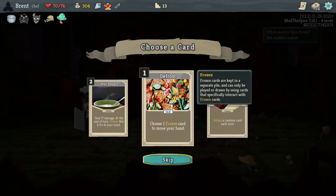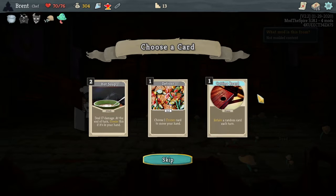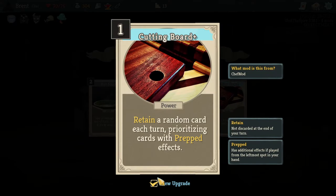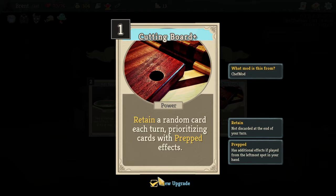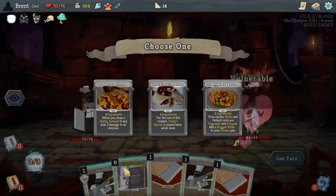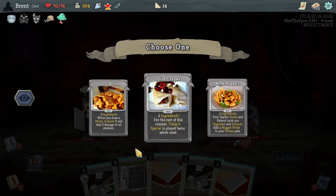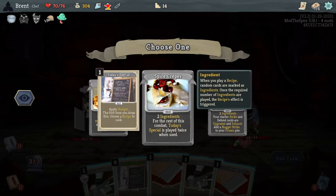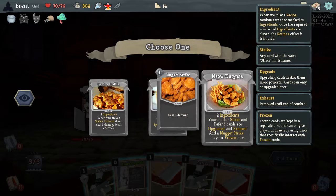Odd Mushroom, pretty good. Defrost: choose one frozen card to move to your hand, a random card each turn — that's not bad. And it's going to freeze this card if it's in your hand. Sometimes it gives you an option to get something at the beginning. Three ingredients whenever you draw a status. So you're trying to complete these to get a special effect. Nuggets — two ingredients, are upgraded and exhaust. Add a nugget strike to your frozen pile.